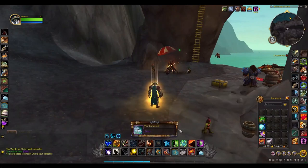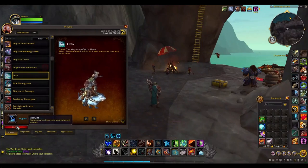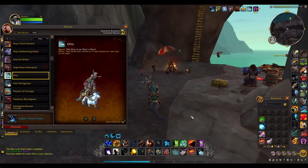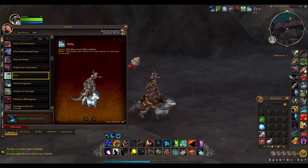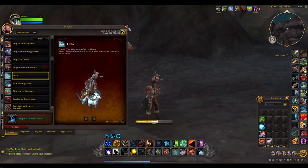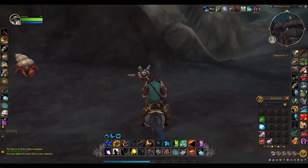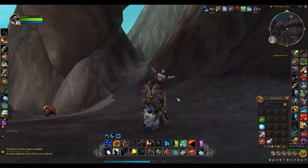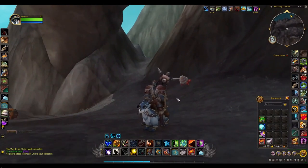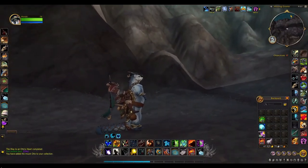You have yourself a new mount — congratulations and Merry Christmas! Now let's see the animation. If you put the aquatic glasses on, Otto will also put on shades — so put out Otto, have your glasses on, and Otto has shades too. That's a pretty cool aspect of this secret mount. He's a very nice-looking, handsome fellow. Merry Christmas everyone!